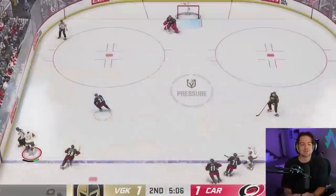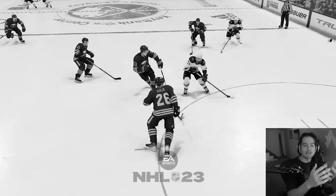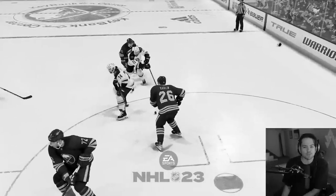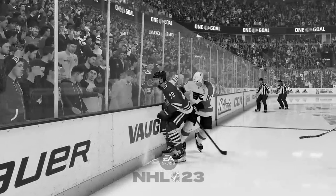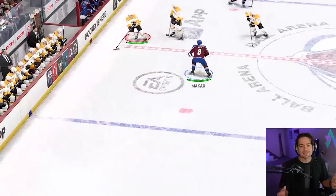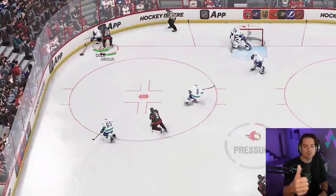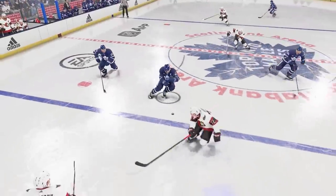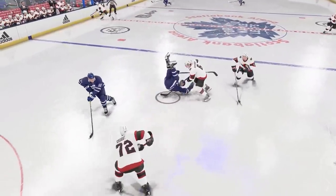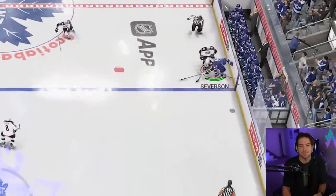Next, let's discuss the new hitting system called physics-based contact. They've essentially tweaked and reworked the controls to give you more options on how you play the body. In NHL 23, it felt like you were going for a hit and just hoping for a certain result. In NHL 24, this has been reworked to allow you complete control. If you want to go for a light bump, you'll just flick up on the analog stick. If you want to wind up that high-impact check, you'll pull back on the analog stick to initiate it and then explode forward into the hit. Mike's adamant that these different hitting decisions will change the way players think about the game.